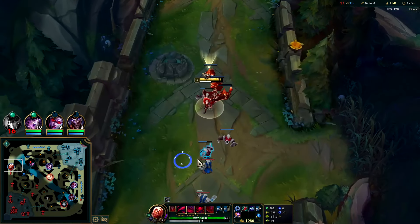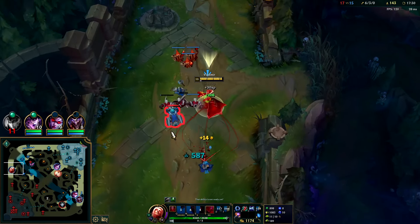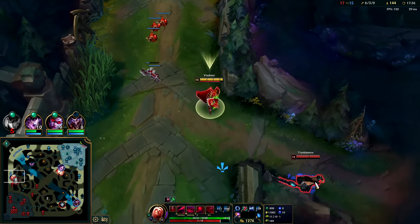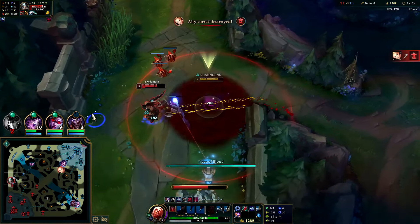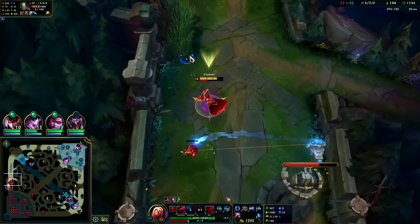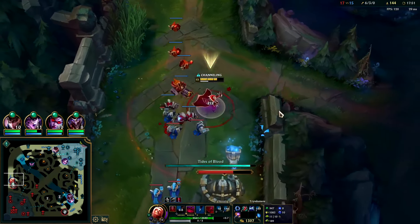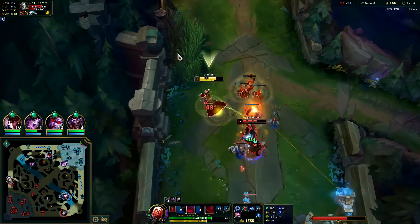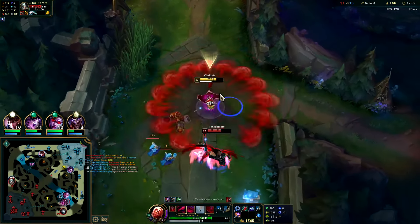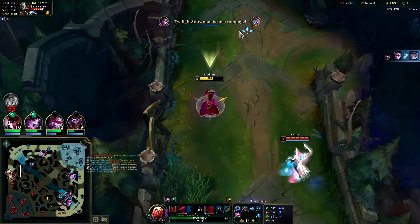I thought the Blood Pool had a slow on it — I guess it's really just the E. Still up on CS. We have his turret, so even if Tryndamere has equal gold spend I'm not too worried. Auto Q — empowered Q is scary, it's pretty much twice as strong. Nice, got empowered Q coming up.